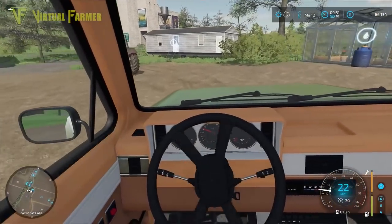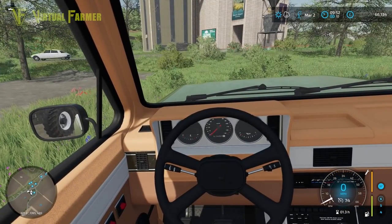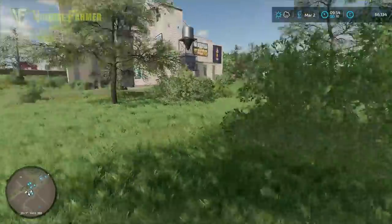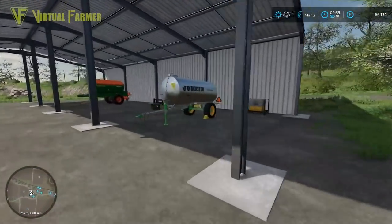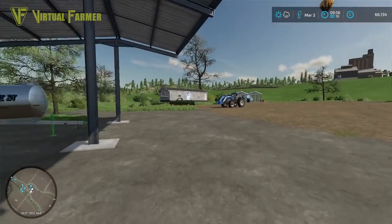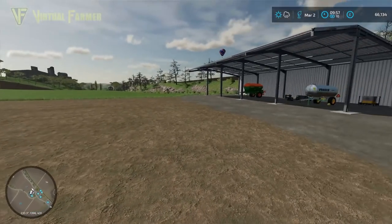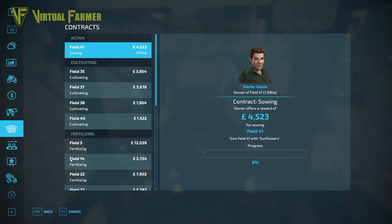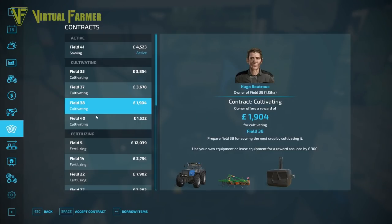Looking around the farm, I think some more chickens would be good. We have our chicken area here — the idea of another chicken area would produce more eggs and work out fairly well for us. We don't actually own much on this farm, and it's March so there's not a lot to do today. I'm going to pop into the contracts menu and see what contracts we can be doing around here.